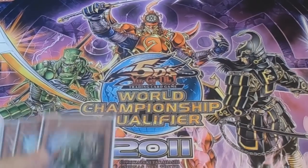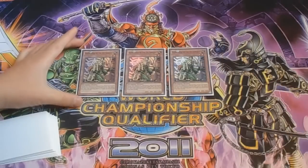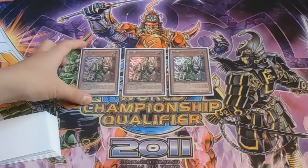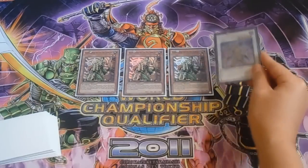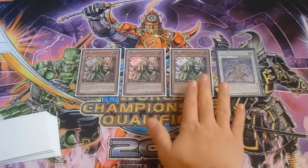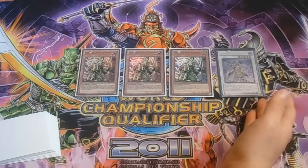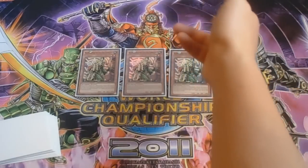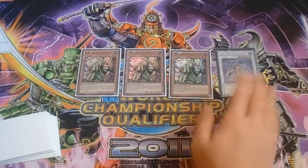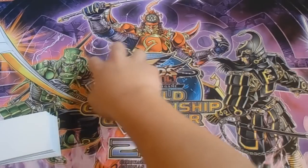To start off I play triple Kagemusha of the Six Samurai, your basic tuner of the deck. His second useful effect is that when a Six Samurai monster is targeted by a monster, spell, or trap card effect, you can change that target to Kagemusha instead. So if your opponent tries to Compulsory Evacuation Device your Shien, you can use Kagemusha's effect to redirect the target to him so he gets returned to hand instead. That's why Kagemusha is a beast in this deck — he's the tuner and an Asceticism target.